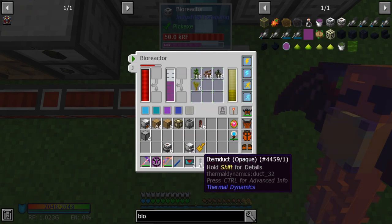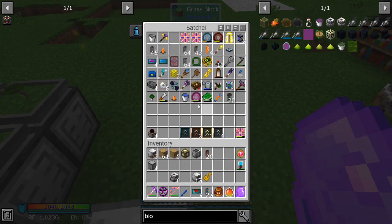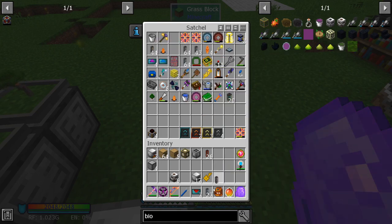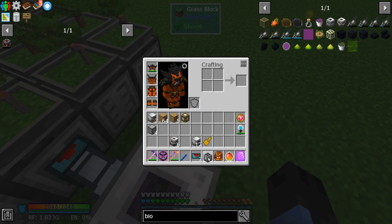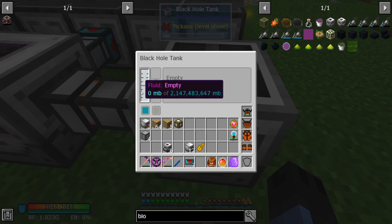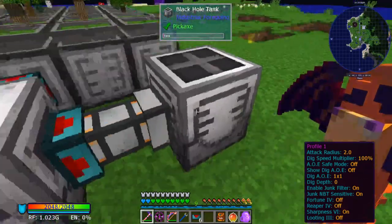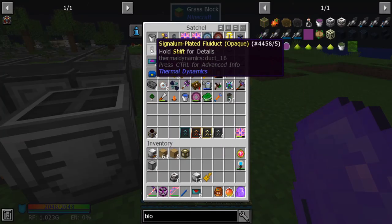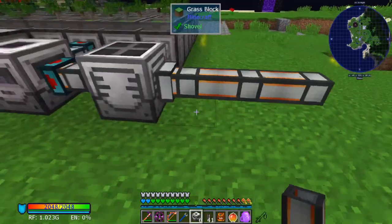Now what you can do with the biofuel is get yourself a fluid duct — I'm using an Æ one but they work the same, except these can also transfer power. I would transfer this into a tank — I'm using a black hole tank because it's just set-it-and-forget-it, you never have to worry about it. Export your biofuel into there, and then take more fluid ducts and export from the tank to these generators.